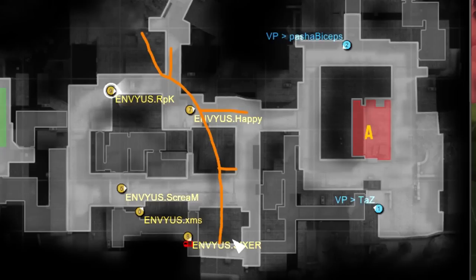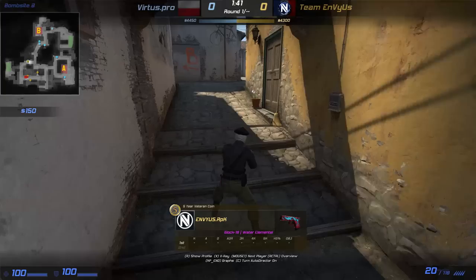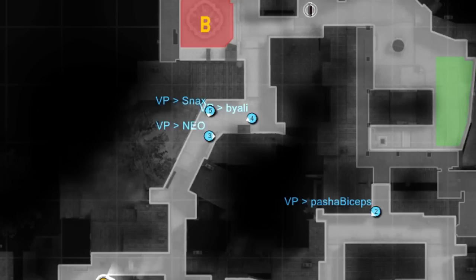But they won't, because EnvyUs is executing what we call a control map. They are all far behind, waiting on the CTs to do something. We can call that a passive gameplay — every entrance is covered, if you push you can't be unseen. But RPK will give away his position by going back to T-Ramp, and Virtus Pro will understand what's going on.